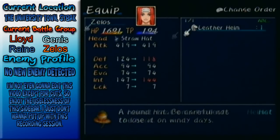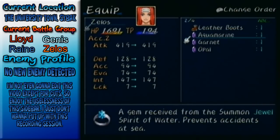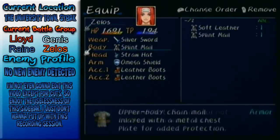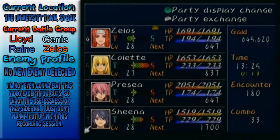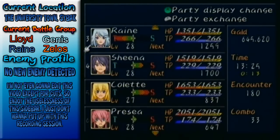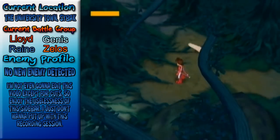Raine — definitely want her defense to increase. I want him to have some sort of defense too. I may actually want to switch Zelos out here. Let's switch them out for Sheena. I don't know why — just because it's Sheena.